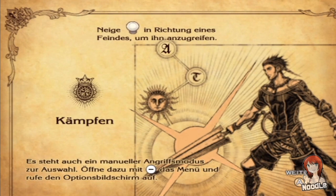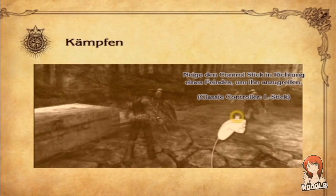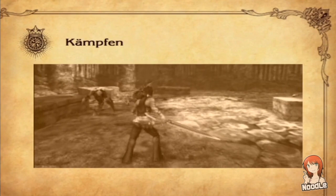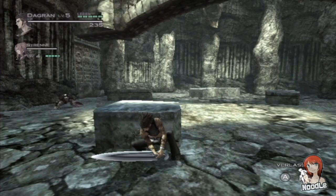Es steht auch ein manueller Angriffsmodus zur Auswahl. Öffne dazu Minus - das Menü - und rufe den Optionsbildschirm auf. Halte im Kampf B gedrückt, um zu blocken. So wird der Schaden durch physische und magische Angriffe stark reduziert. Das wird alles nochmal schön gezeigt nach dem Erklären - das finde ich super.